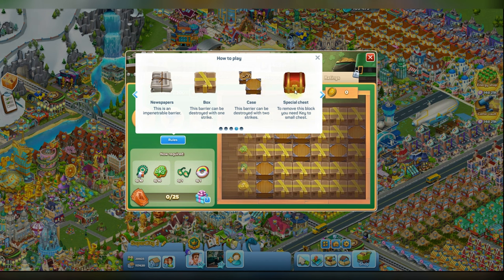You can also find a special chest, and to remove it you need to find a special key — or you can buy it in the shop, by the way.